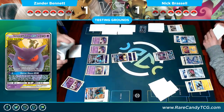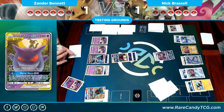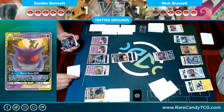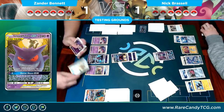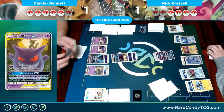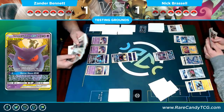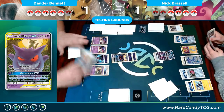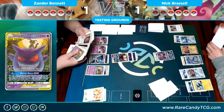That third Malamar is going to go straight down, probably getting an energy onto the Dawn Wings Necrozma after the shuffle. Part of what Nick was considering last turn was whether Mimikyu & Gengar could knock him out — it was realistically the only attacker that could have done it. He was thinking about discarding some Trainers, but all I had was energy on the Dawn Wings Necrozma. Top-decking the Mimikyu & Gengar was pretty lucky on my end.